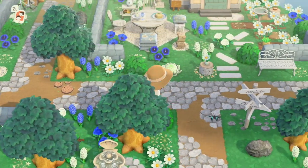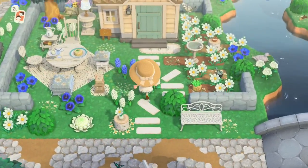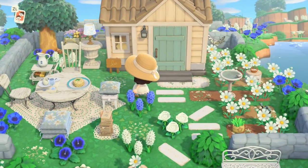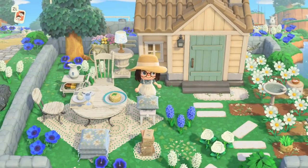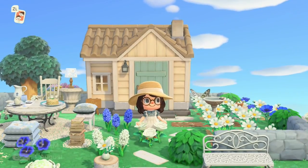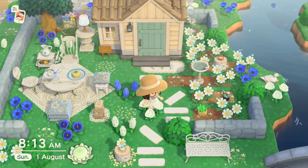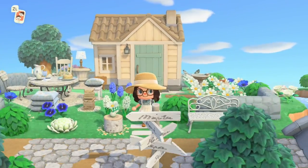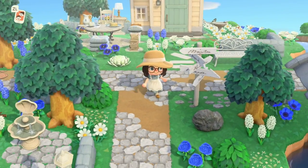Over to the right is Daisy, chilling with lots of cosmos and a place to have some nice dinner. I feel like she would be a great entertainer for all the villagers. She has a flower garden and the dinner area, and she's very close to the estuary.